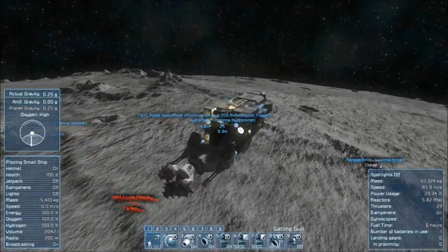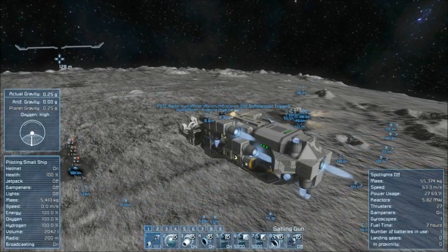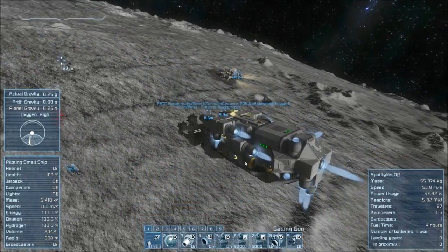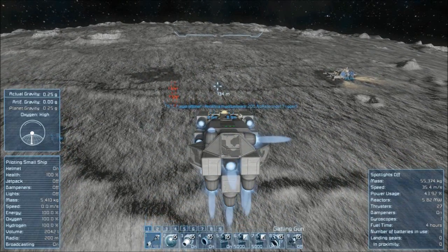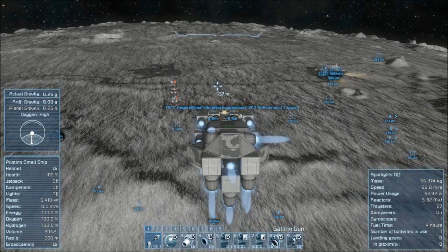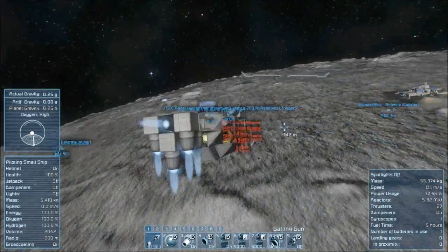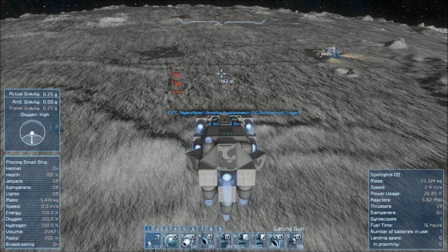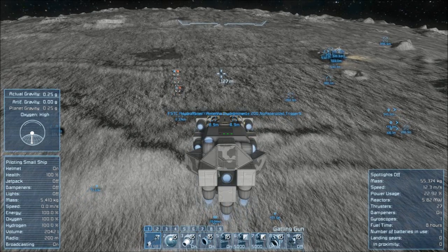This ship has a combination of ion thrusters and hydrogen, and I've been burning the hydrogen a lot. I actually mined a bunch of iron and had to use the hydrogen just to get out of the hole. I added a whole bunch more engines too.